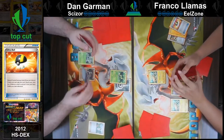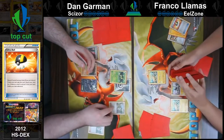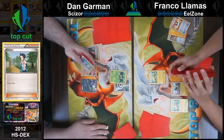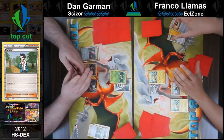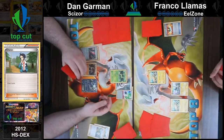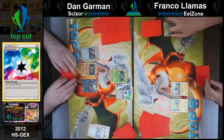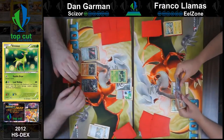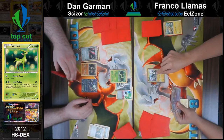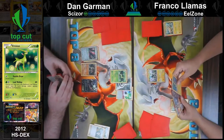Should I do it to him? Scizor. Darkrai. He did it to me. Leaf Wallop for knockout. Dang it. I don't think I've ever announced that attack before. During your next turn, this Pokemon's Leaf Wallop attack does 40 more damage. That's pretty good — so you're doing 80. I did give you Twins access with that, though.